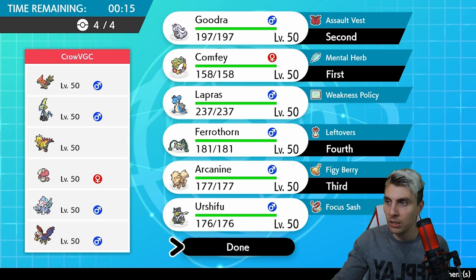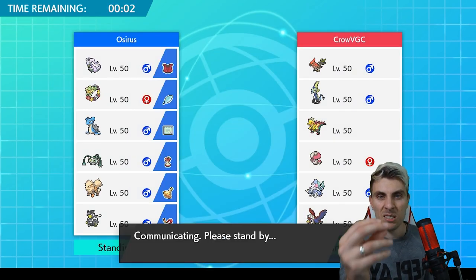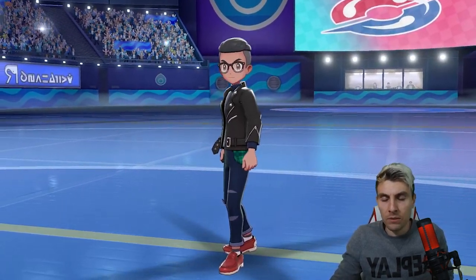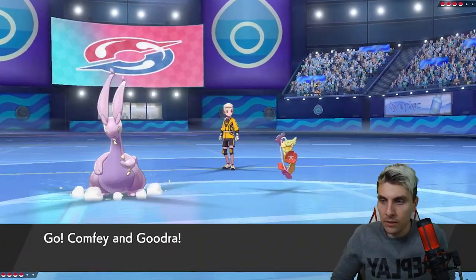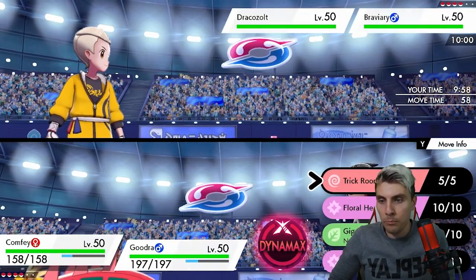With Ferrothorn as a potential endgame, I look at team preview to identify what needs to go for Ferrothorn to win. I'd say Tornadus and Braviary - get rid of those two and Ferrothorn will have no issues. This is a nice habit for new players: at team preview, spot what threatens your endgame win condition and figure out how to beat those Pokémon. With Ferrothorn you can create a position where you can't lose without severe bad RNG in a lot of situations.